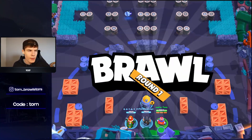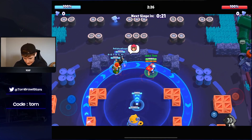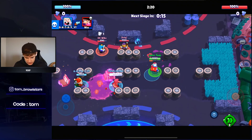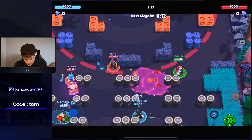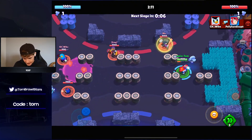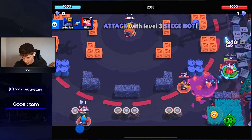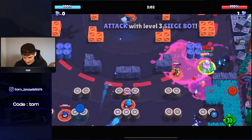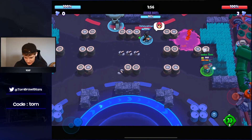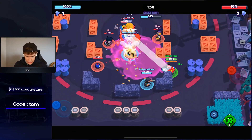At number two we have Stew — the new brawler. Stew is just so good in every single mode, it's unbelievable. The gadget feels like a super, that's how OP it is. My teammates went Dynamite — of course randoms didn't go Dynamite. They've got a pretty strong comp compared to ours. Look at the Stew-BB interaction — tell me this brawler is not broken. I can't believe you get super after one shot. The only way to counter Stew is with Ruffs or Mr. P.